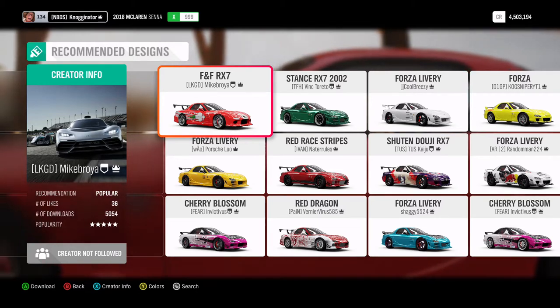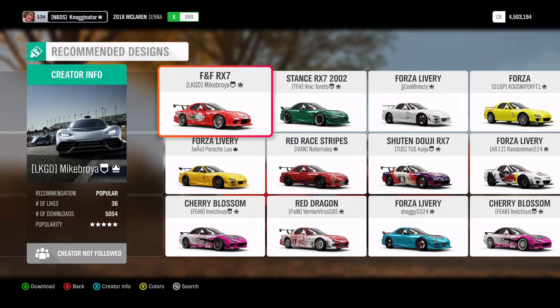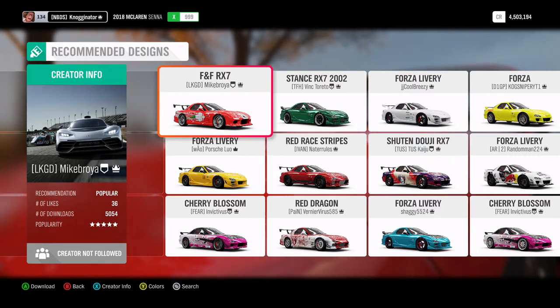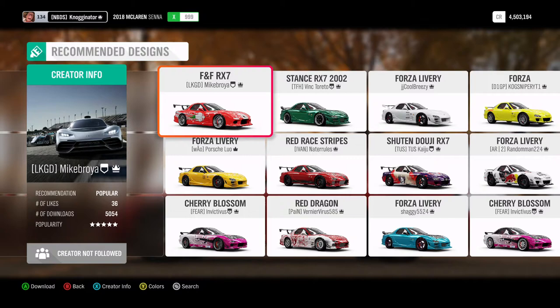Yo guys, Chris here back in the video. Today we are going to be doing the two new DLC cars, those being the RX-7 and the Sentra Nismo. Luckily in this game we get two DLC cars a week now instead of the seven we used to get once a month, so I'll be doing these kinds of videos every Saturday.